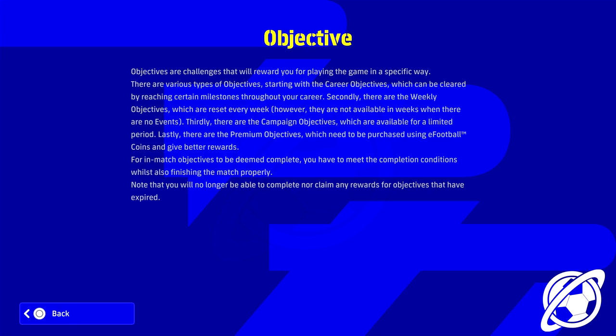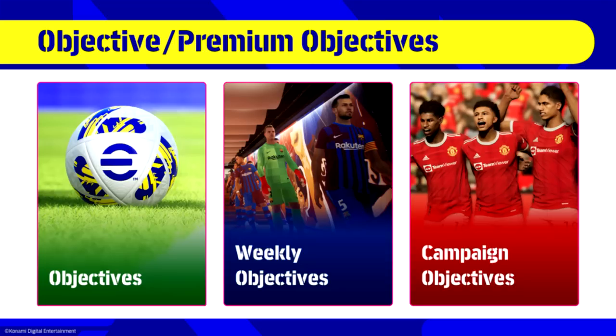Lastly, there are premium objectives which need to be purchased using eFootball coins and give better rewards — they're probably tied to the match pass. Also, to be deemed complete, in-game objectives require you to meet the completion conditions while finishing the match properly, so no rage quitting. If you're losing 3-0, at least you can still complete the objective.